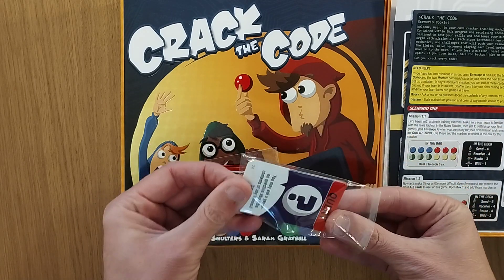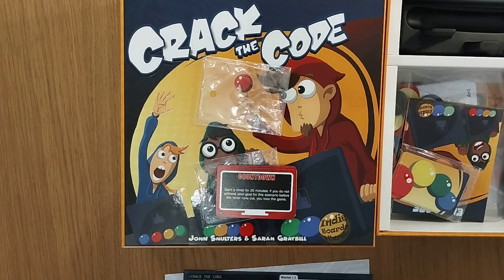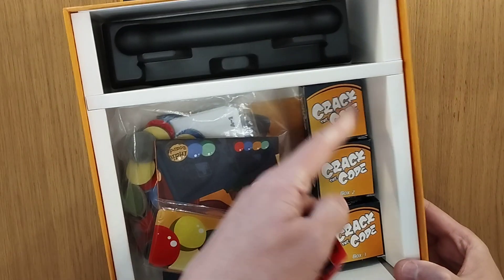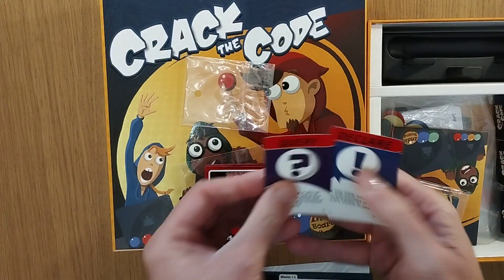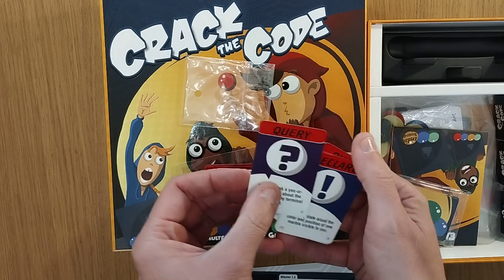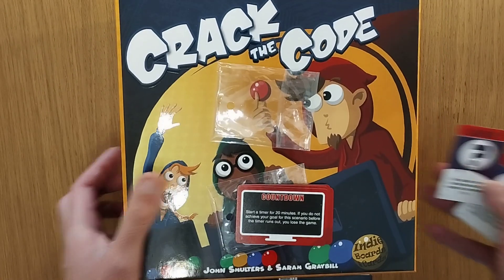So what the promos are doing is, in addition to the base rules, there are various missions and various things you can unlock — new boxes and new envelopes you're going to be playing with. You're able to mix things up, and I've played this with new players so you can go straight off the bat and do this.